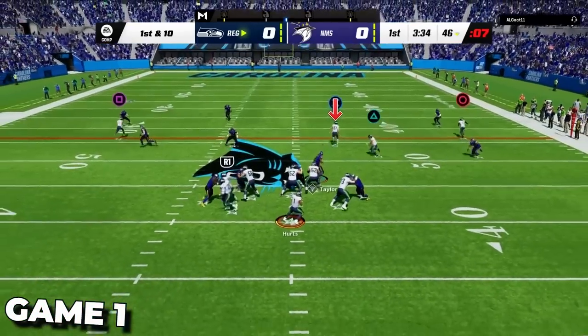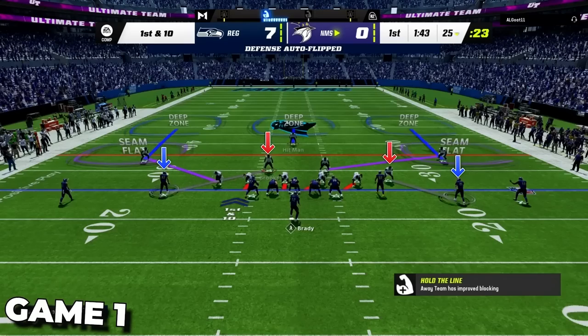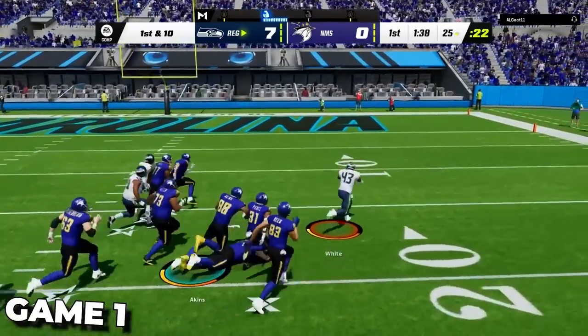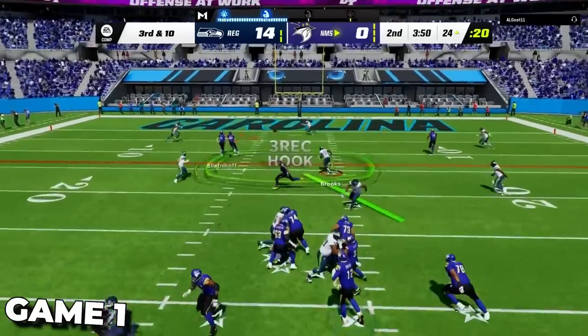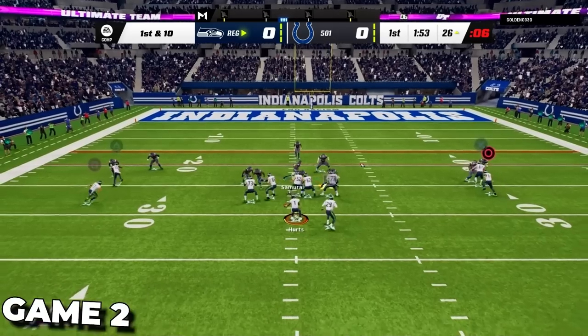Game one — we start on offense, get a huge completion down the field, then a quick inside C route and we go in for the score. Starting out on defense, we use our cross man defense and step in front for a pick six with our lockdown coverage. Coming out on defense again, he really couldn't get much going — we were forcing incompletions all over the field — and we ended with a pick in the end zone. He quits out, giving us a 14-0 win and a 1-0 start.